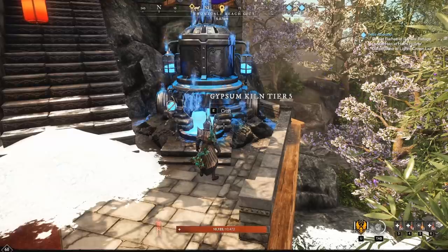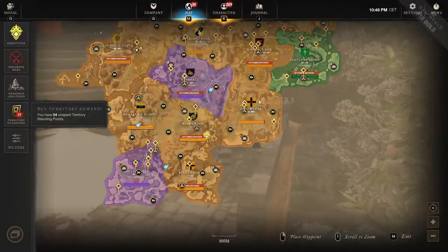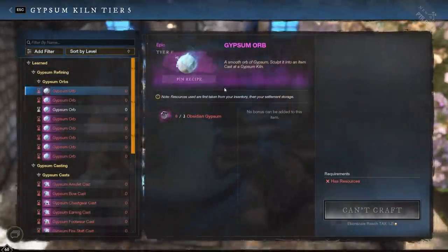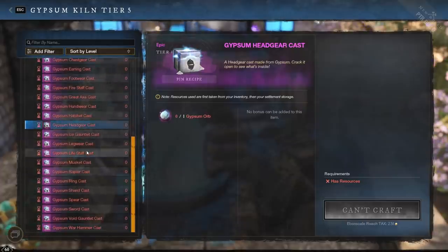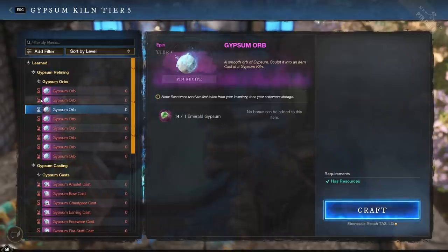This is a gypsum kiln. You can find these in Edengrove and Reekwater after the patch, and also in any of the outposts — useful if you want to avoid paying taxes to some tyrannical company. Inside the kiln you can make gypsum orbs, and these gypsum orbs can be used to raise the expertise of whatever piece of gear you want. You can only make one per day of each type.